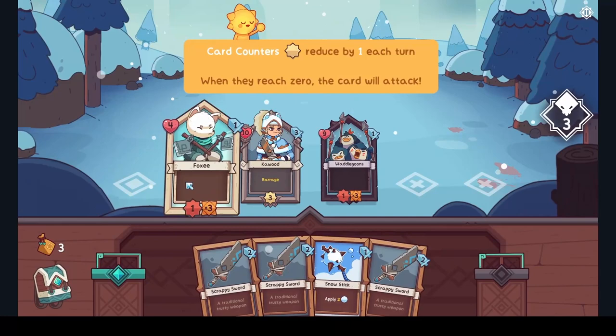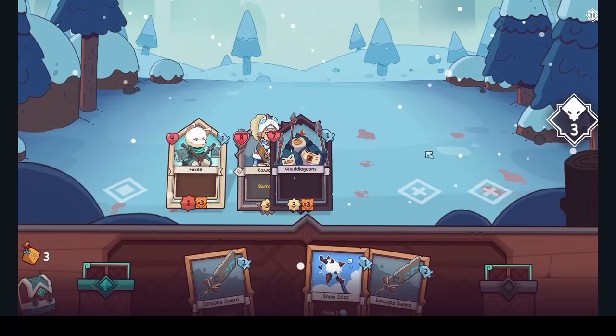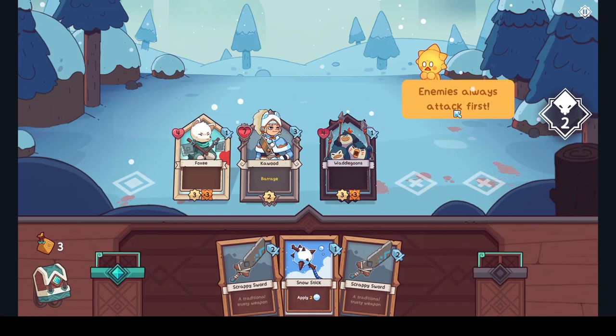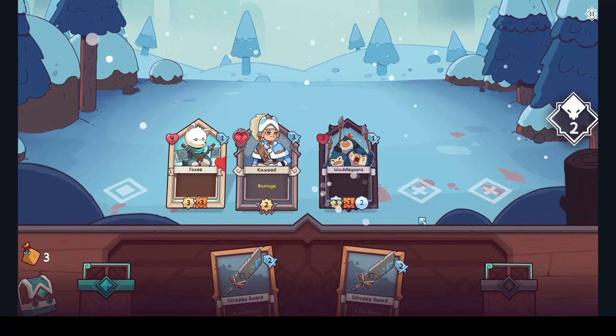I attack again. You can do one damage three times — she's gonna attack by herself, two times. Enemies always attack first. Freeze counter and reaction counts down every turn — that sounds pretty good. Could've done that last turn.